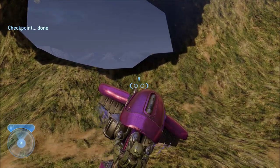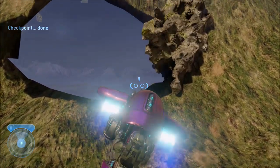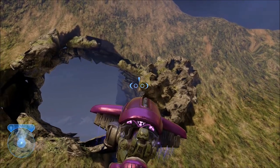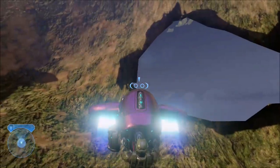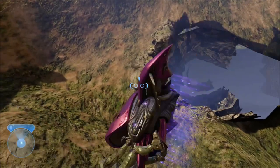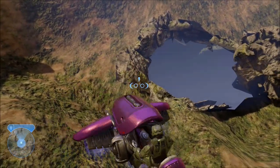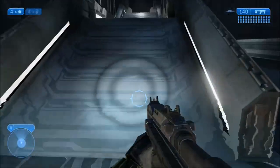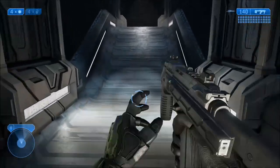This cave can only be seen in Halo 2 Anniversary, and I don't believe it existed in the original Halo 2, at least not on this mission. Even on the PC version of Halo 2, if you use a mod to do fly cam and fly through the ground at this part, there's nothing there — just empty space. So this definitely did not exist in the original game.